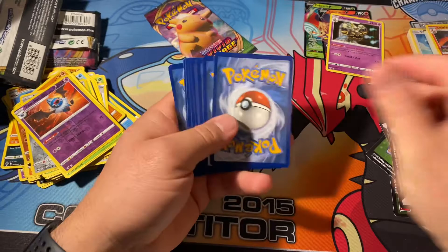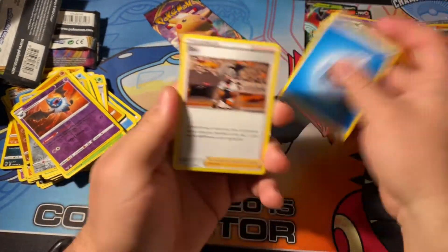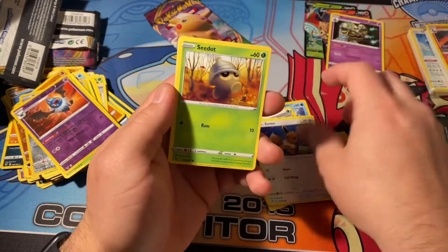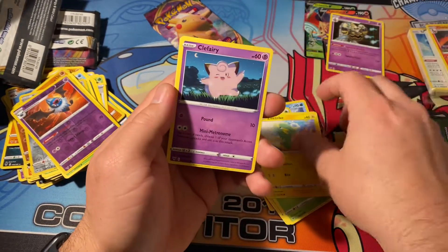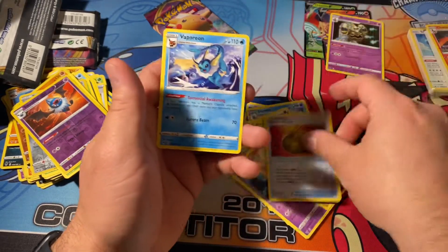All right, there we go - that's a little more balance. Green card. Amazing Rare Jirachi - this is the gold. Aromatic Energy, Eevee, Seedot, Clefairy, Fampi, Heroes Metal, and Vaporeon.